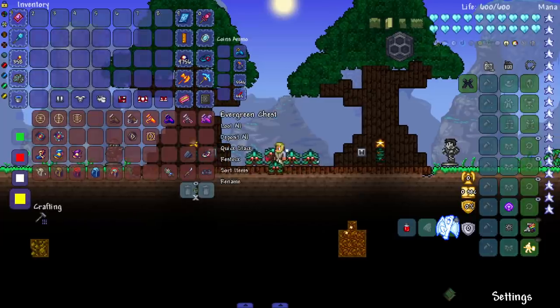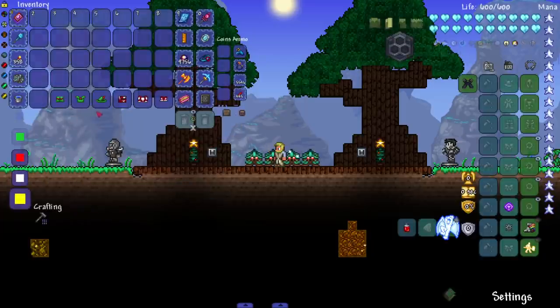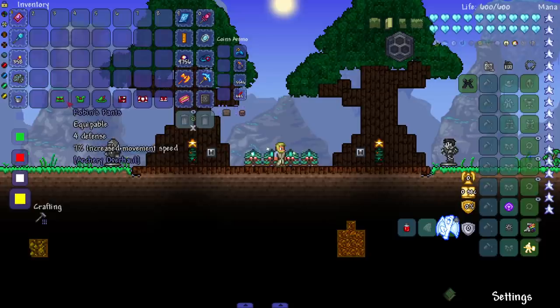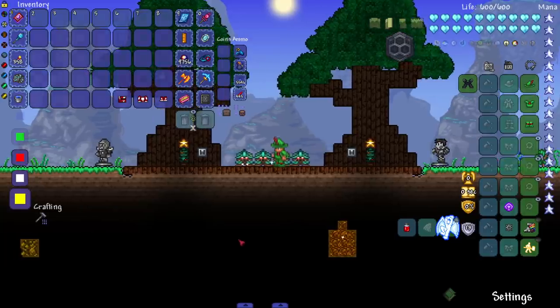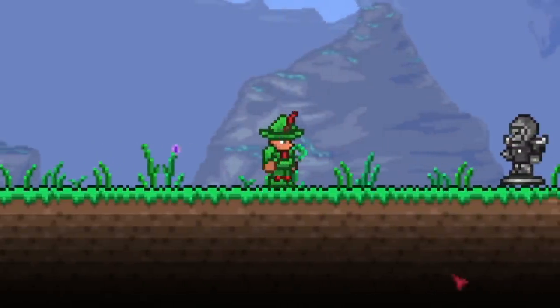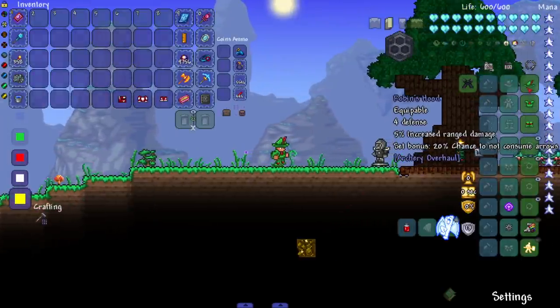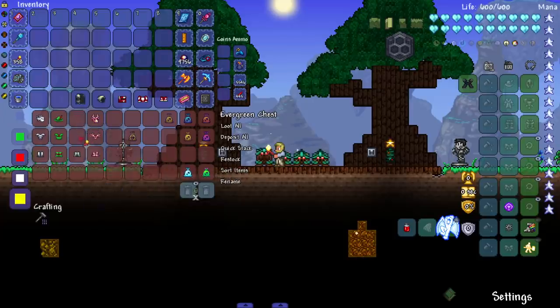On to the actual first bow set: the Robin Hood set. As we can see, it increases ranged damage. Let's go ahead and put it on — oh yes, look at that, my character loses his beard. I'm glad they fixed that in 1.4. The set bonus: 20% chance to not consume arrows. Very, very nice.